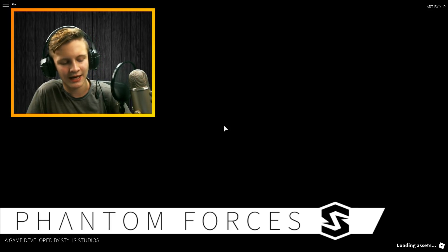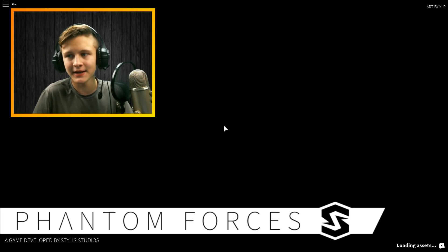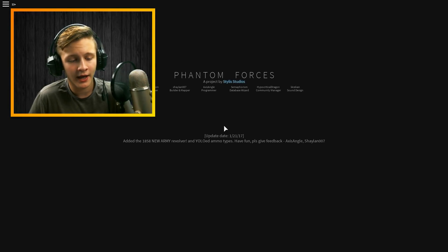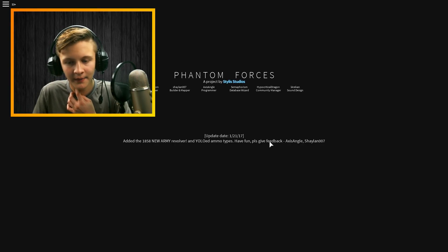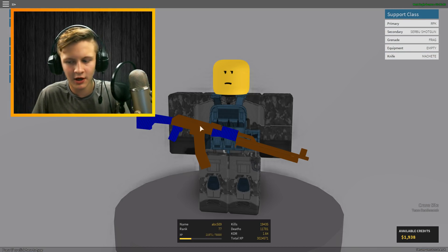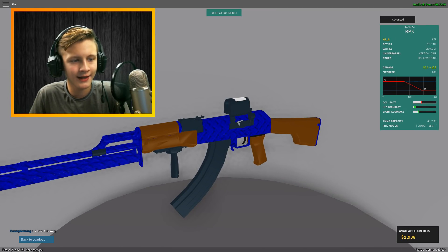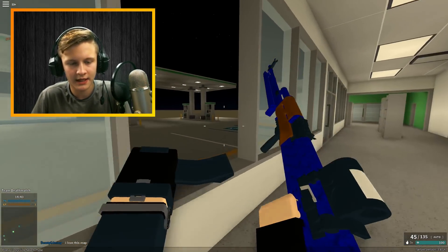I didn't even know if they just added ammo for sure, because I couldn't find it in any of the settings or anything I was looking at. I don't know if I was just blind or what, but I actually couldn't see it. Hollow ammo types are pretty good. When I was looking for videos, there were like no videos and every video there was — no one was really talking about it. So I guess this is just hopefully going to be like the first good one with some actual commentary.